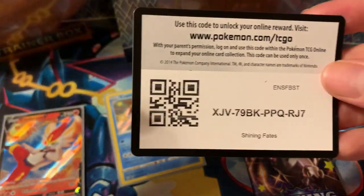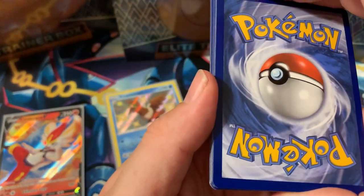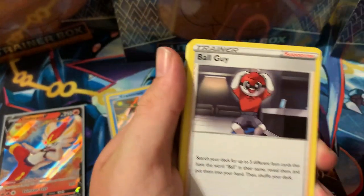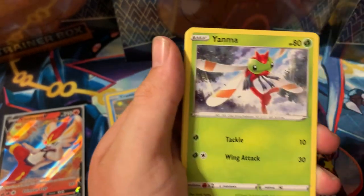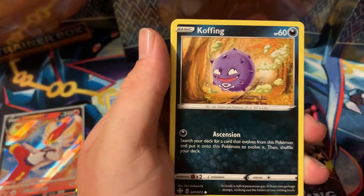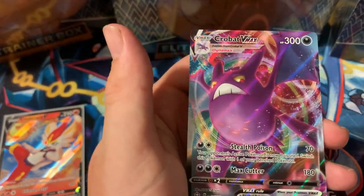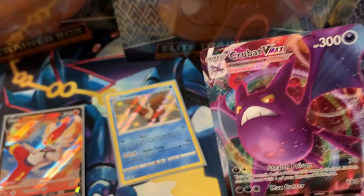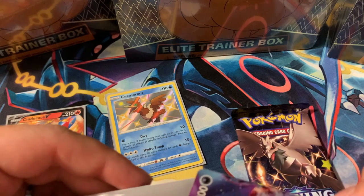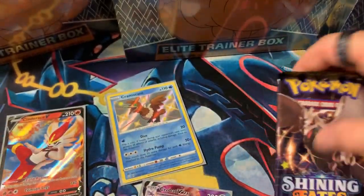Crobat V Max gets sleeved right up. It's a nice-looking card. Last pack of our first ten from the Boltund tin. Going with metal energy — three for three on the guesses! Luxio, Rusted Sword, Weedle, Rolycoly, Tripinch, Snom, Grookey, Toodle reverse, Professor's Research regular rare.